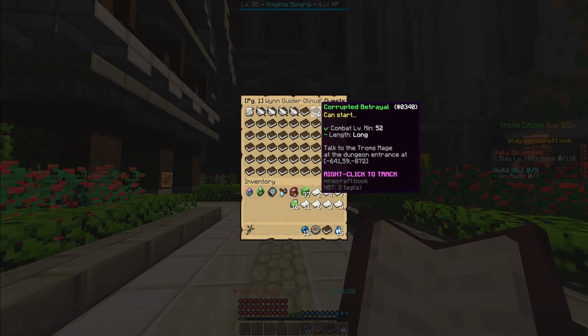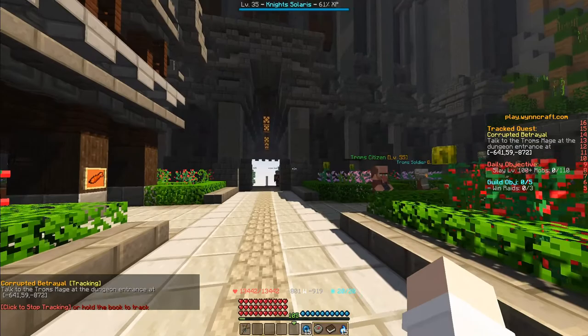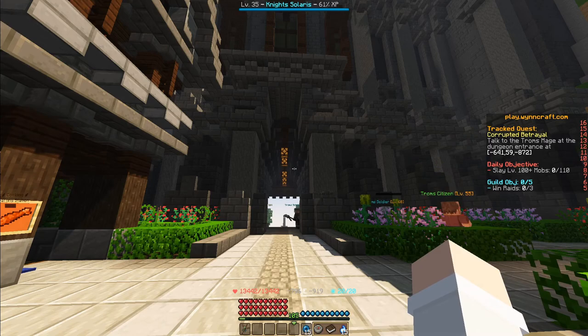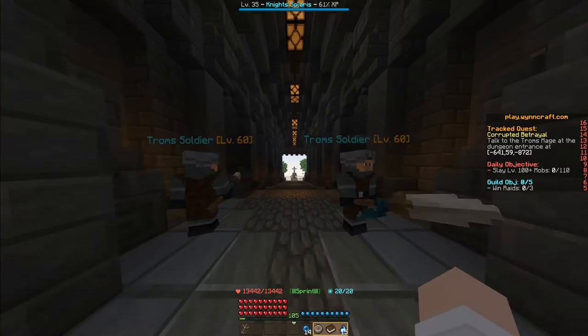Talk to the Troms mage at the dungeon entrance at those coordinates. We're starting in Troms here. If you don't know how to get to Troms, just take the western path from Nesak. Pass the two big statues, cross the Great Bridge — it has a lot of mobs on it — then follow the path west, northwest and you will get to Troms.